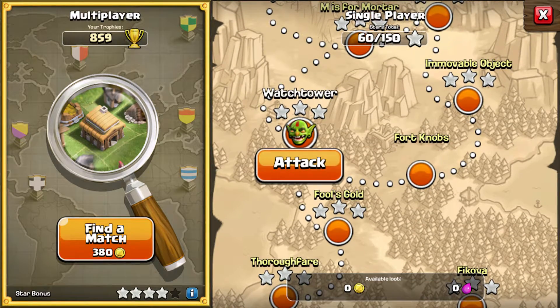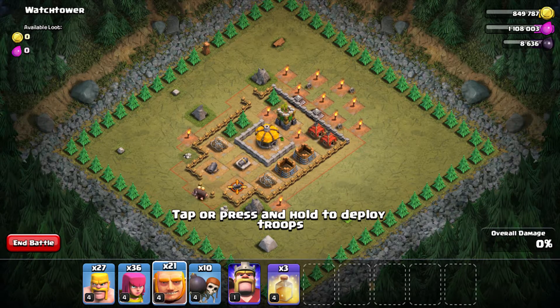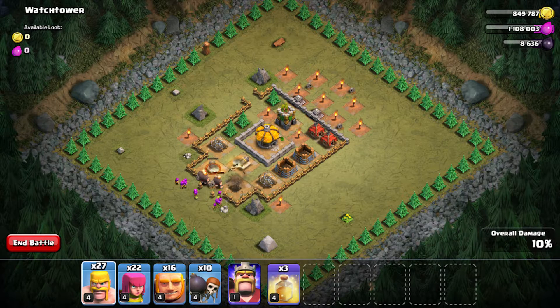Next is a raid on the watchtower. I'm deploying two giants towards the cannons to trigger bombs and spring traps. It's clear — I deploy a few archers behind and a few more giants to take out the cannons.